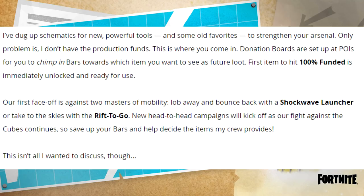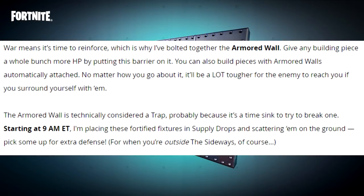This isn't all he wanted to discuss though. The next section is armored walls — strengthen your structures. War means it's time to reinforce, which is why he's bolted together the armored wall. Give any building piece a whole bunch more HP by putting this barrier on it. You can also build pieces with armored walls automatically attached. No matter how you go about it, it'll be a lot tougher for the enemy to reach you if you surround yourself with them. The armored wall is technically considered to be a trap, probably because it's a time sink to try to break one. Starting at 9am Eastern, these fortified fixtures are placed in supply drops and scattered on the ground. Pick some up for extra defense when you're outside the sideways.